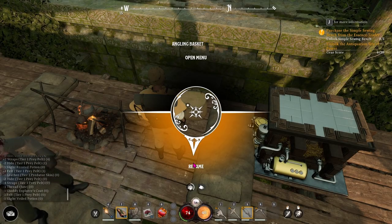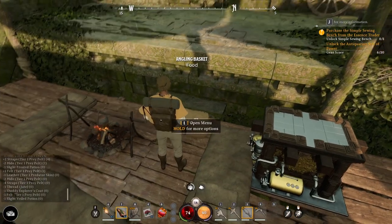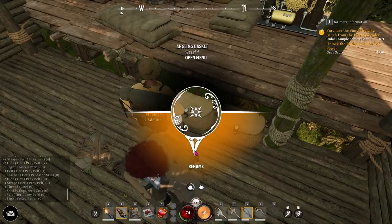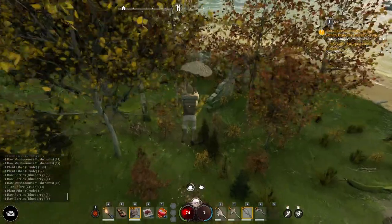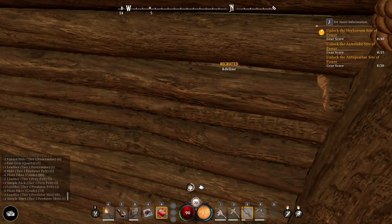To label your angling basket, simply hold E, choose the bottom option rename, and type in your label. This is so helpful for organization, especially in a game that has this many things to craft. You can also go back in and rename it to something else. There's a spot for container permissions and a checkbox — if you want other survivors to be able to place or take things out to help with building, you can give them permission; otherwise just leave it unchecked.